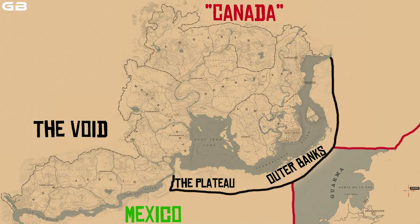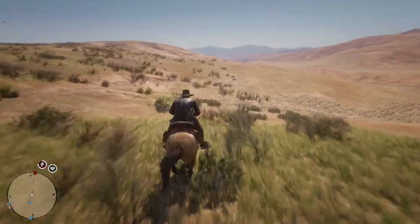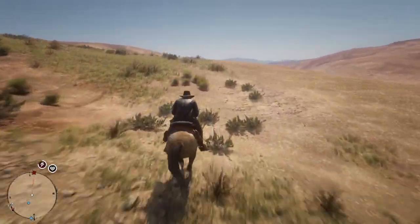A while back from my map expansions ideas video, I created this map showing off the various locations you could explore, like the snow region north of Amberina — what we call Canada — the void to the west of West Elizabeth and New Austin, Mexico, as well as above Mexico to the plateau which is south of Flatiron Lake, and then around Lanahatchie — what I like to call the outer banks — and tucked away in the southeastern corner is where they put Guarma, technically underneath the main map.